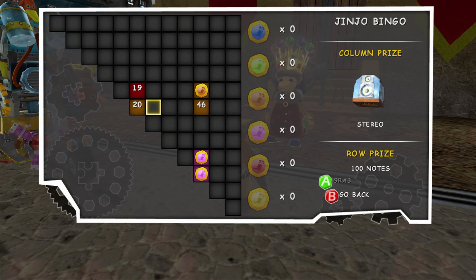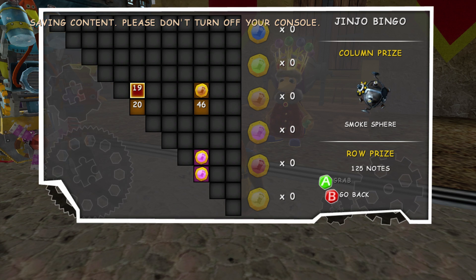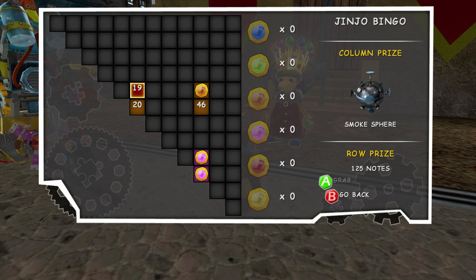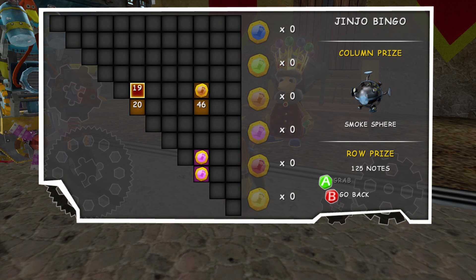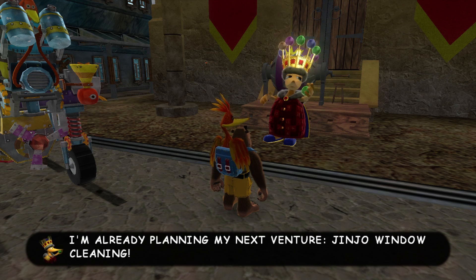Three more Jinjo missions in the entire game, and we'll be doing them next time — we're going to go to Torarium of Terror Act 3, finish off the remaining Jiggy missions and the last three Jinjo missions. After that, all that is left is the few kind of special episodes and Spiral Mountain. I'll see you guys next time. Take care.